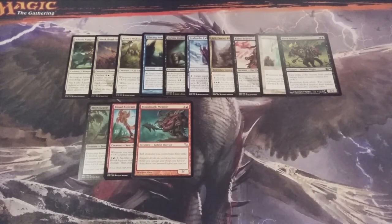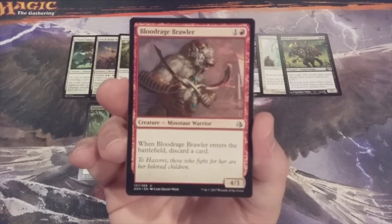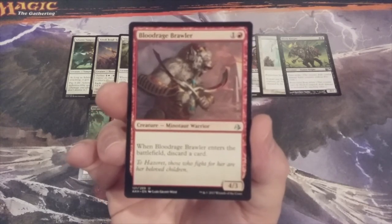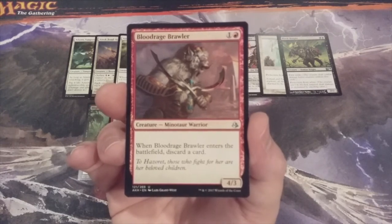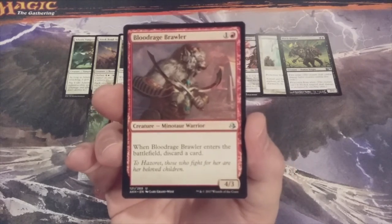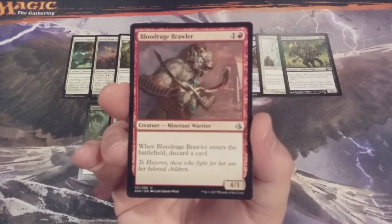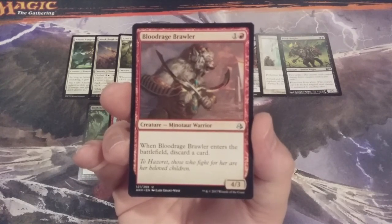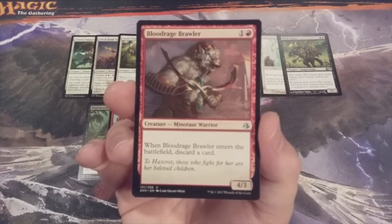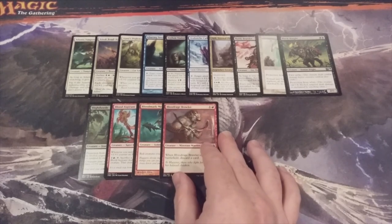Number fourteen caps off a hat trick of red creatures: Blood Rage Brawler, a 4-3 for an investment of two mana into your Momir Vig Visionary Avatar. When Blood Rage Brawler enters the battlefield, it will force you to discard one of the lands from your hand. In the early game, if you're lucky enough to pull this out of the 200 creatures with a two converted mana cost, you're discarding a card but getting a 4-3 for an investment of two mana — that could tip the scales early in your favor.